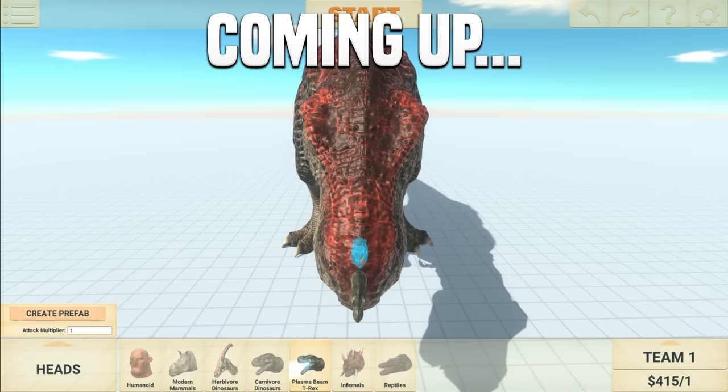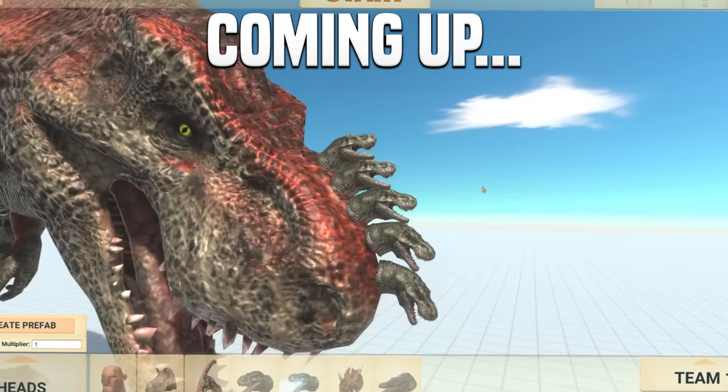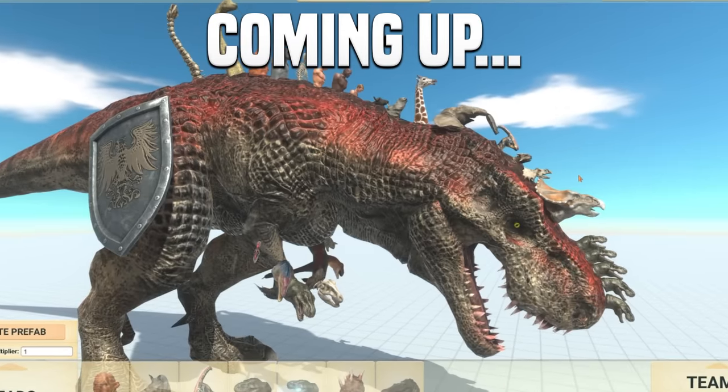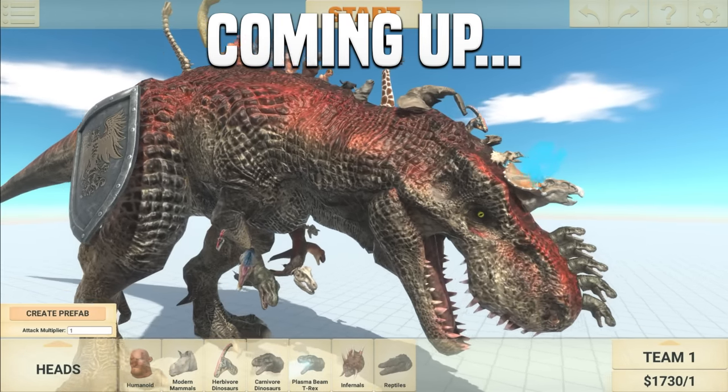This might look a little weird, but I'm adding tiny plasma beam T-Rex heads on the T-Rex head. Yep, that's what we got. Using every body part and everything in the game, this is how it's coming along so far.